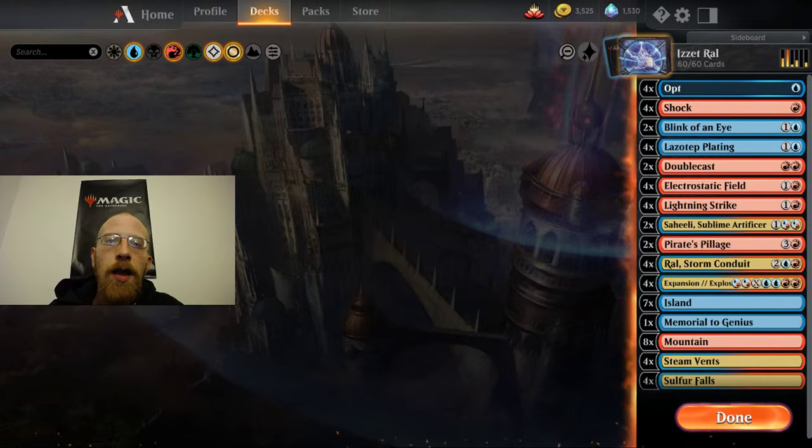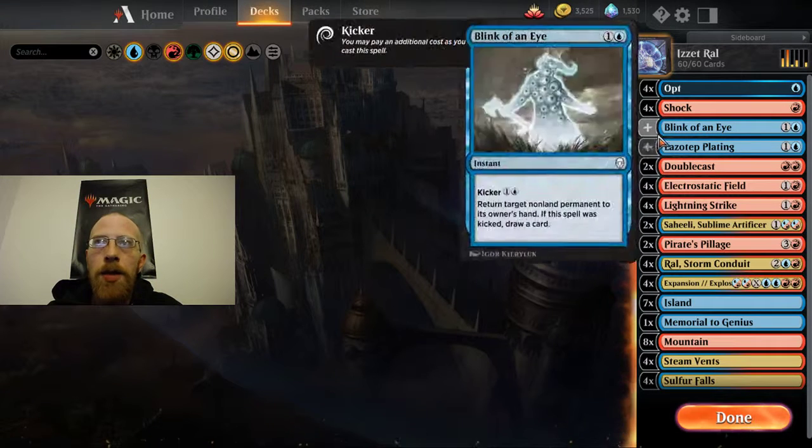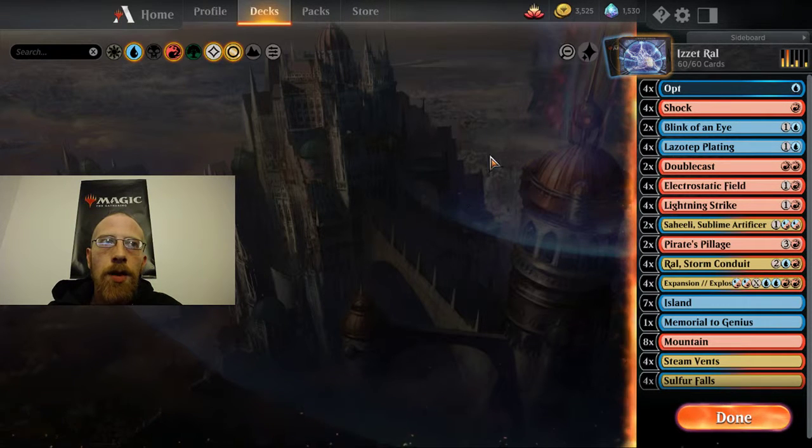Welcome to tier 1 jank. I am Marcus and it is once again deck tech time. This is a continuation from the deck tech I gave you yesterday. That one was a Jeskai-Ral combo; this one is an Izzet version. It's a little bit more aggressive — we stripped out the white cards and just gone with red and blue, trying to pack the punch a little bit earlier. We're not putting all the life gain and things in there.